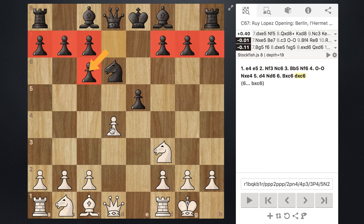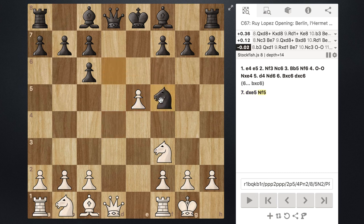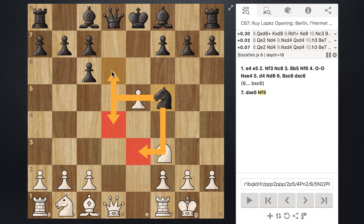On move number seven, white is going to go ahead and capture the pawn on e5. Material is now even — white has won back that pawn. Since black does have their knight attack, they're going to reposition it to the square f5, a very great central square for the knight.